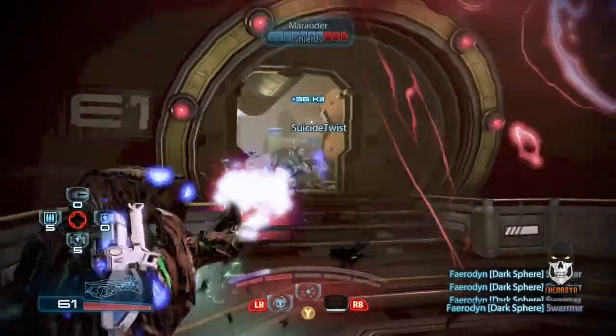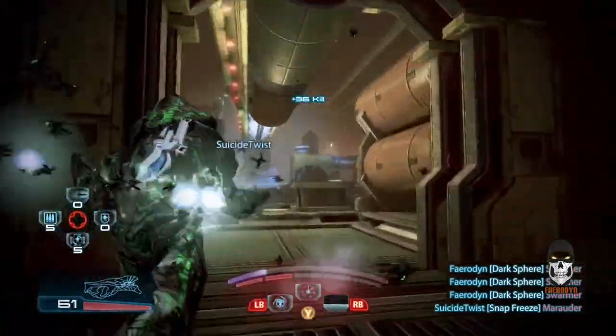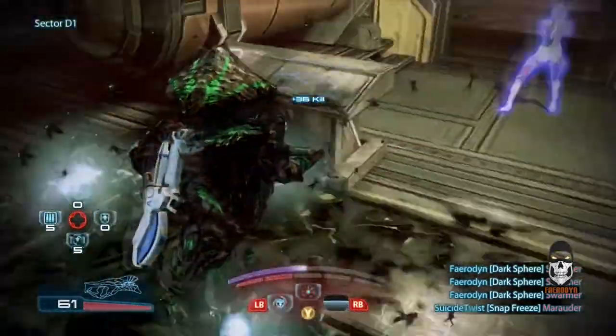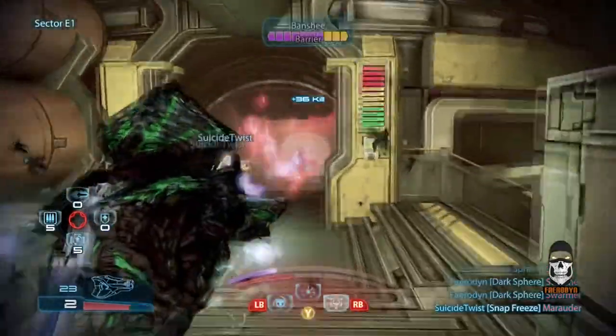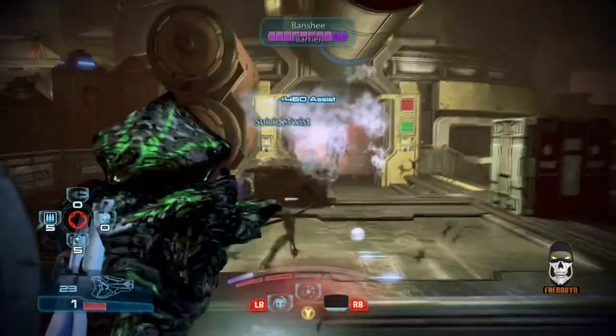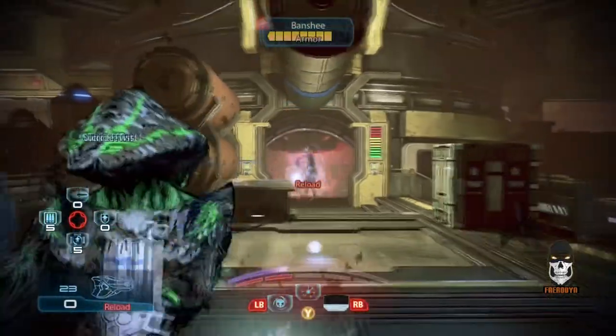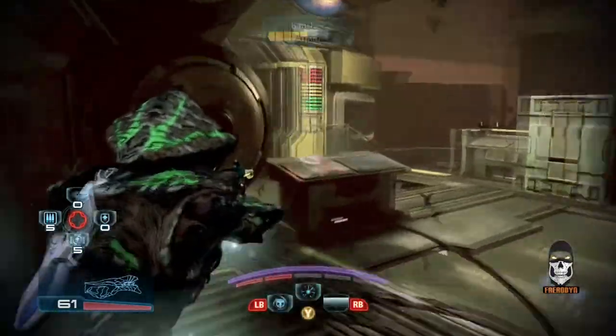And finally, eliminate target. On an eliminate target wave, the game will randomly select one enemy at a time for you to eliminate specifically. Eliminate all four targets to complete the objective and then finish off the remaining enemies to complete the wave. One final heads up about objective waves — they're typically timed, so the faster you get them done, the more rewards you get at the end of the match in the form of XP and in-game credits.